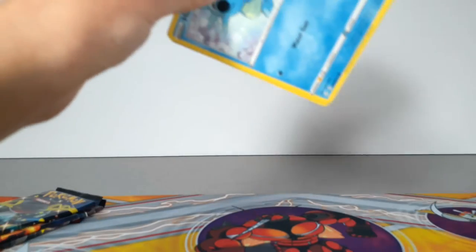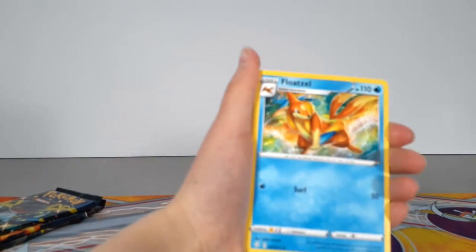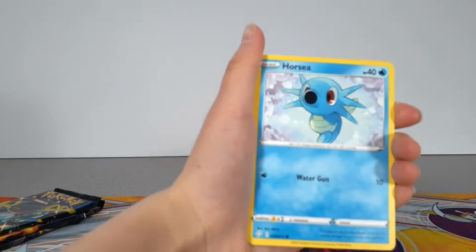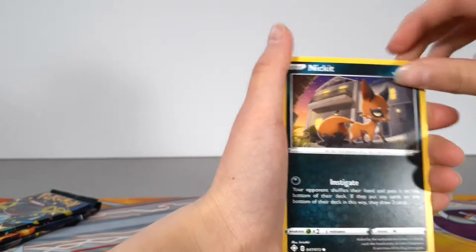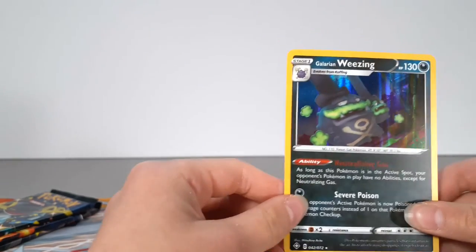These packs really don't want to open. There we go. Code card. We got a Leaf Type Energy, Float Tills, Dartrix, Rotom, Horsey, Spindorak, Rallet, Morpego, Nickit, we got a Reverse Holo Coughing, and oh, another Holo — Galarian Weezing. That's the second Holo.